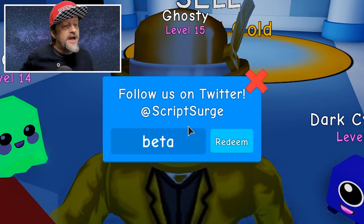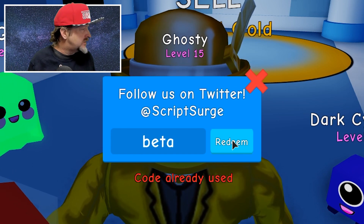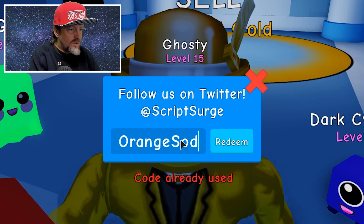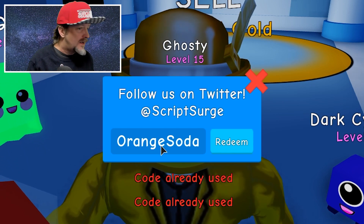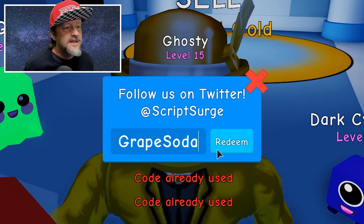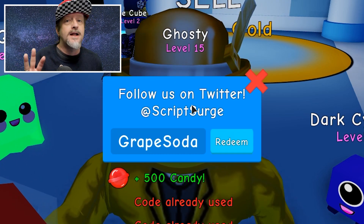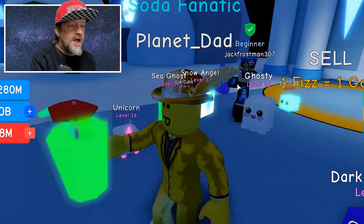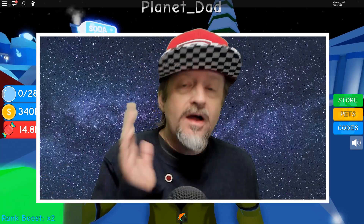Let's get the rest of the codes. The code is beta — I've already used it, but that gives you 2,000 free candy, which is great for starter pets. The next code is orange soda, which gives you two minutes of free auto clicking. And the last code is grape soda, which gives you 500 candy. These are really great because you'll be able to buy about three pets right out of the gate — two of the thousand-candy pets and one of the 500-candy pets — and you'll be in really good shape to start grinding up to the top island.